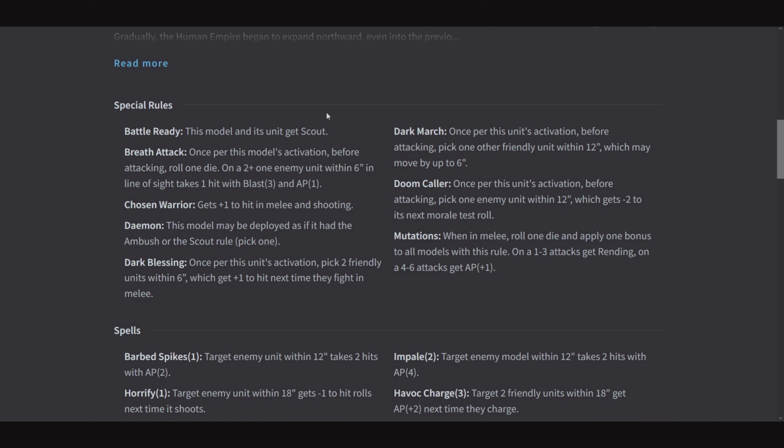As you can see it's all pretty standard stuff, except for that Doomcaller — the one which forces the enemy to get -2 to its morale test is an invaluable thing. When you're charging into combat, if you think you're going to win, just go ahead and throw that on there so that when you do win, odds are that unit's going to get pinned or run away. Dark Blessing and Chosen Warrior are also really good. With this army your Havoc Warriors are going to be 3+/3+, so that +1 to hit in melee is not 100% necessary unless you want to push to 2+ quality for melee attacks. Dark Blessing is better because you can bounce it around and put it on Barbarians, Knights, Hounds, or whatever.